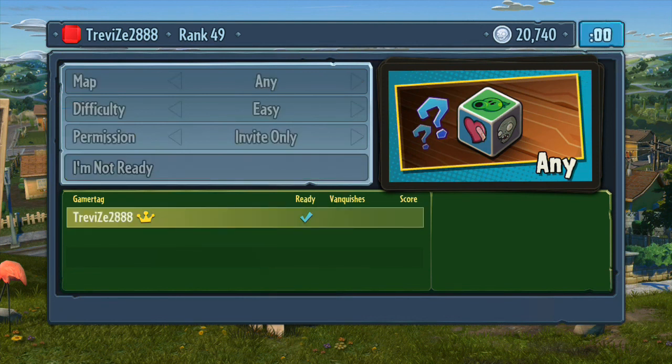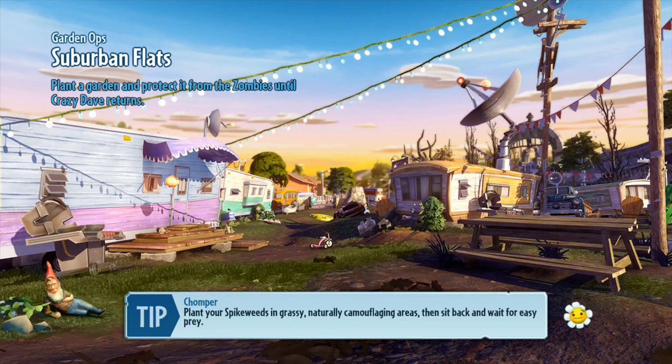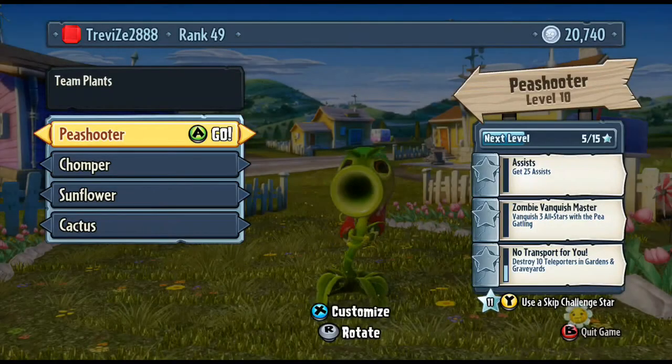He's usually very good in Garden Ops and also pretty good in Gardens and Graveyards. He's a good mid-range defender. He could do with some support characters — if the entire team is Peashooters it can be a bit difficult — but he is the most effective generic soldier-shooter type character for the Plants team. He's a good one to get started with; if you've not played Plants vs Zombies before, try the Peashooter first. You won't need to worry about fancy moves — you've got a super boost, big grenades, and the ability to turn into a turret.